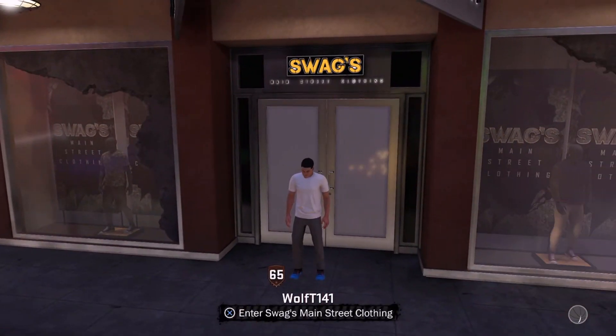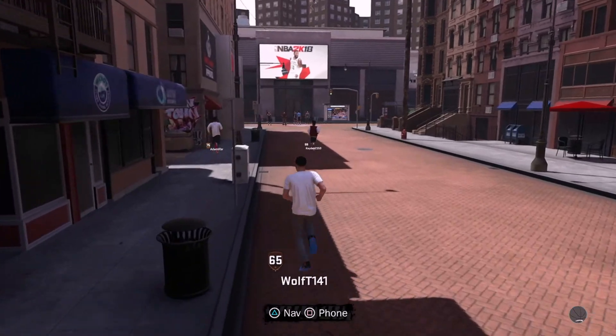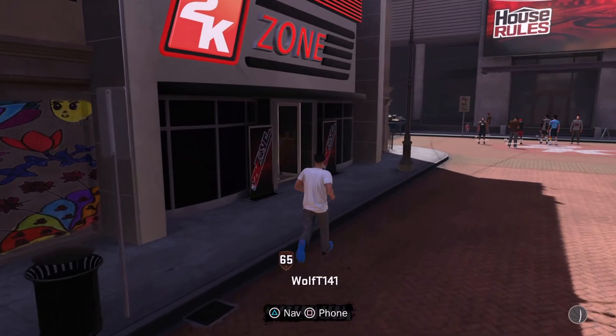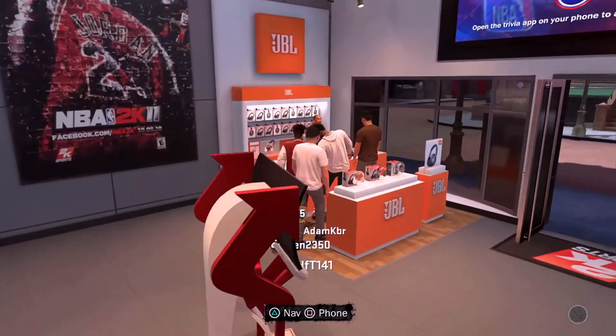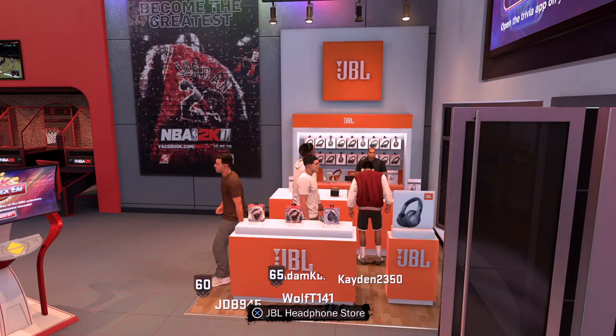Look at my guy before — he's trash. Now let's load out of the store. You want to go left from Swags Main Street and go to this place called 2K Zone. Go inside and take a right — you want to go to the JBL store. As you can see, all these people are probably doing the glitch just like I am.